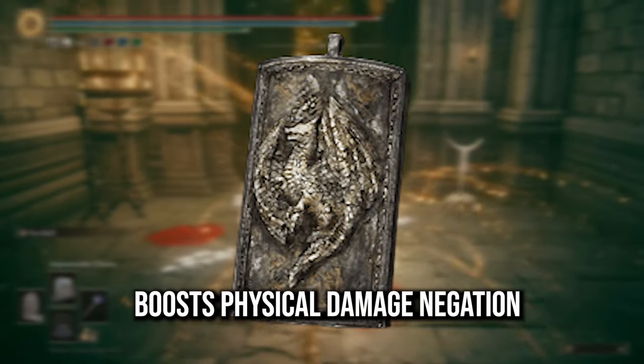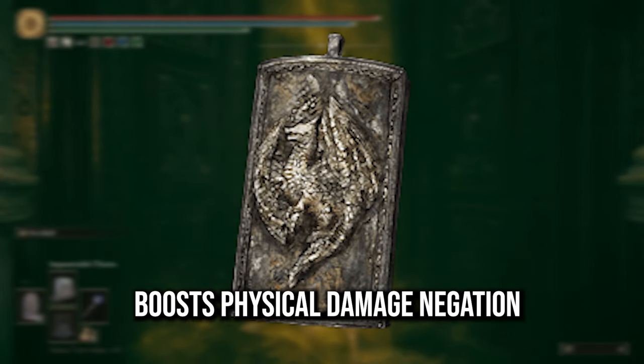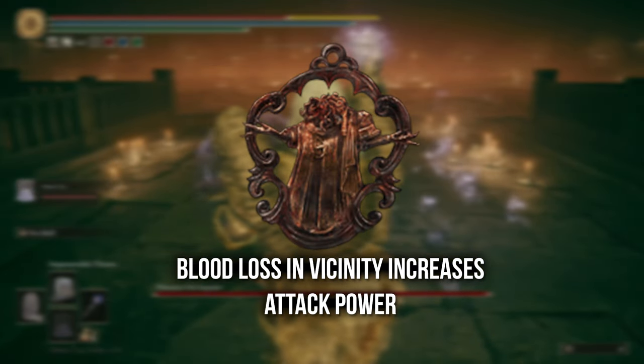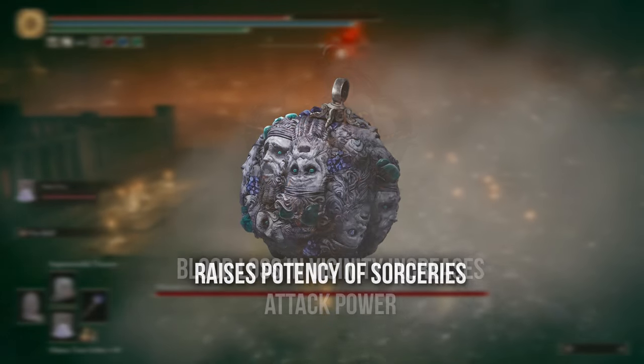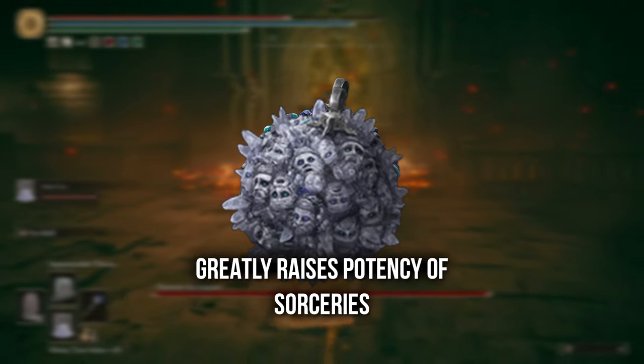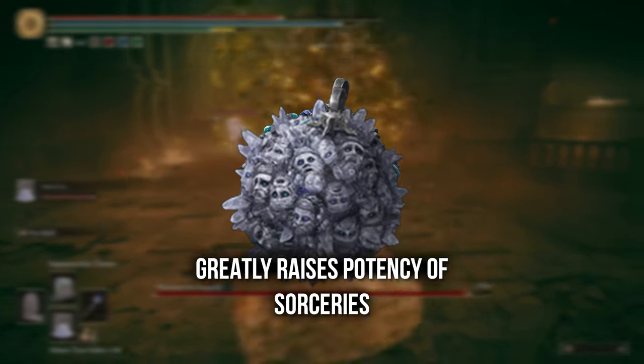You will want the Dragon's Crest Great Shield Talisman that boosts damage negation, the Lord of Blood's Exaltation which also boosts power when there's blood loss in the vicinity, the Graven School Talisman which boosts sorceries, and the Graven Mass Talisman which greatly boosts sorceries.